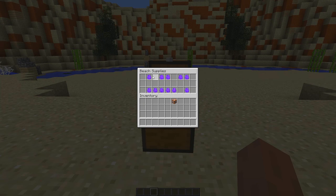Inside this chest are all the items we need for our beach furniture. We have a beach umbrella, a beach towel, an egg that allows you to remove the beach towel, a deck chair, and a remove deck chair item. Let me show you these items because they are really awesome.